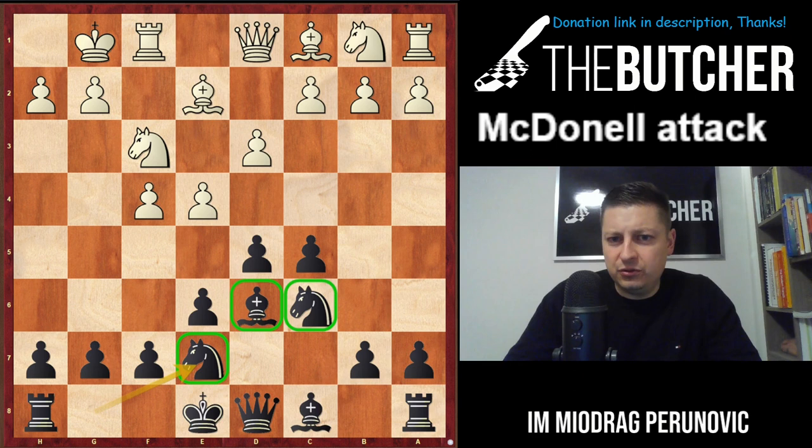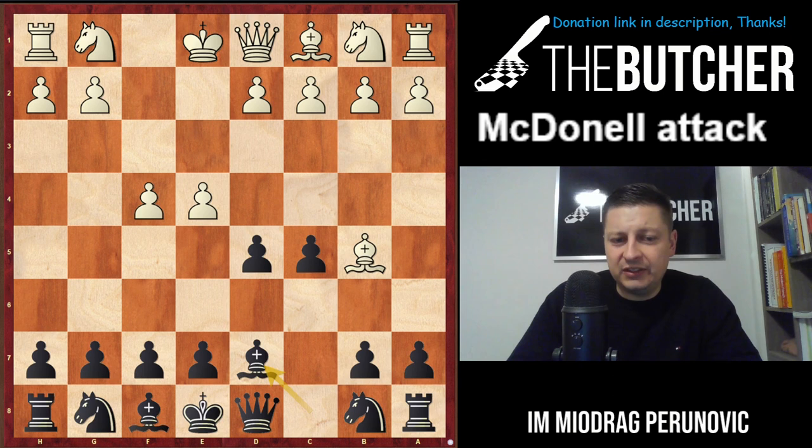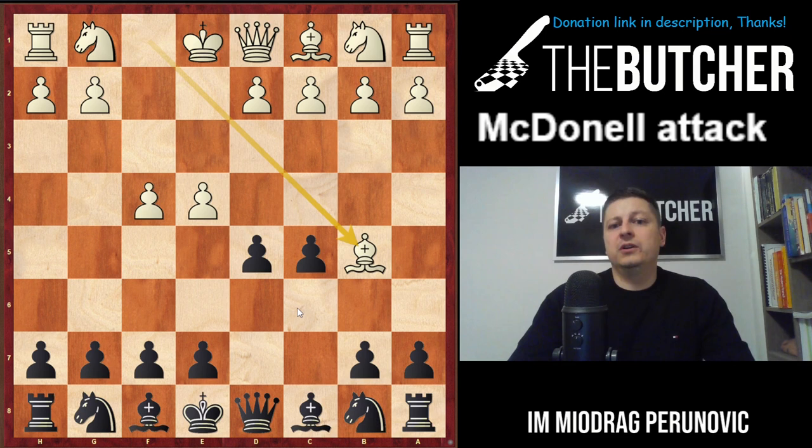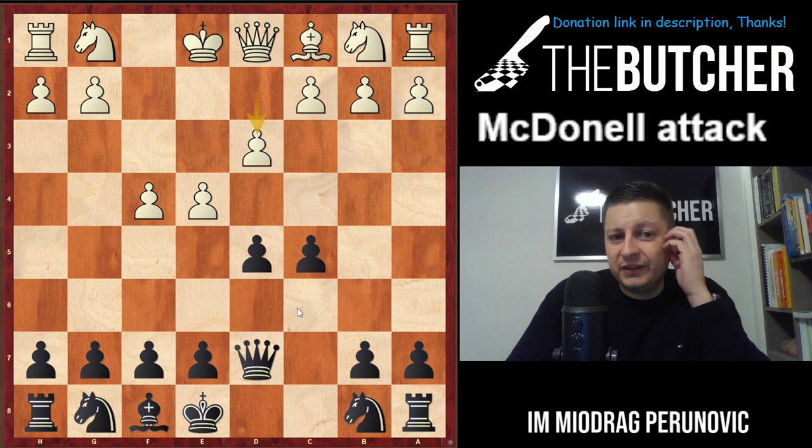If White plays Bb5, this is one of those boring moves where they keep exchanging pieces. Of course we play Bd7 — you're not supposed to play Nc6 because they would take and create a weak pawn structure in Black's camp. After Bd7, they capture and we always recapture with the queen. When they play d3, we don't want to go into that endgame. We want to play Bd6 and Nge7. In some positions I'd consider long castles for crazy games, but I prefer Bd6, Nge7, and short castles for a very pleasant game without any opening problems.